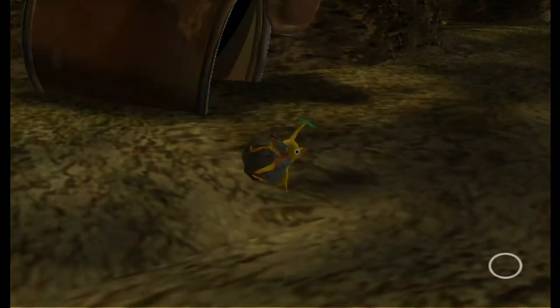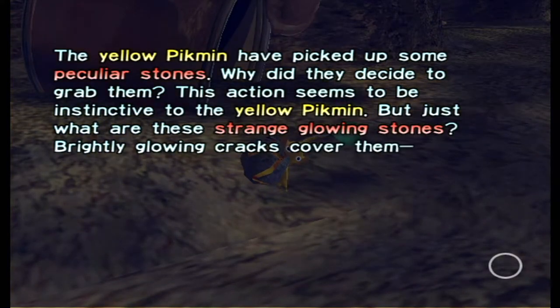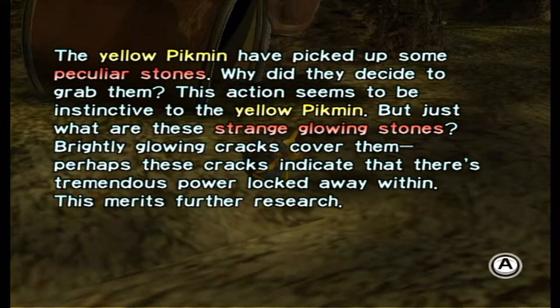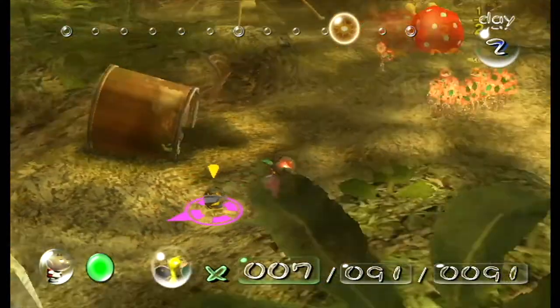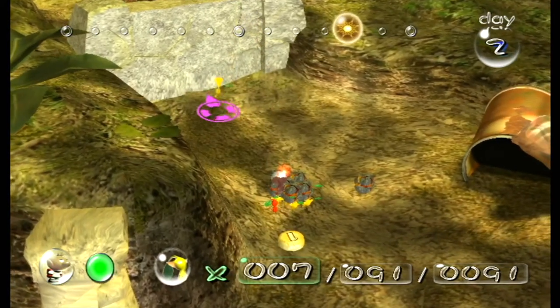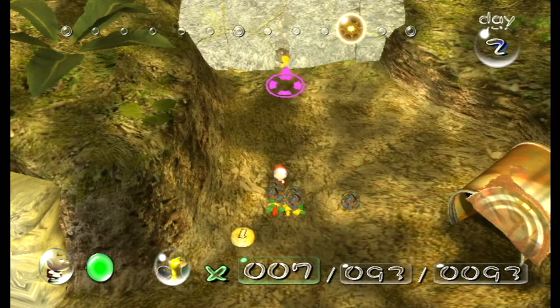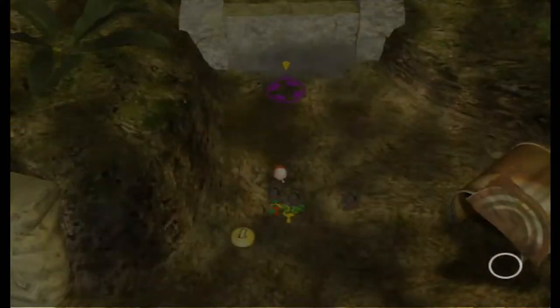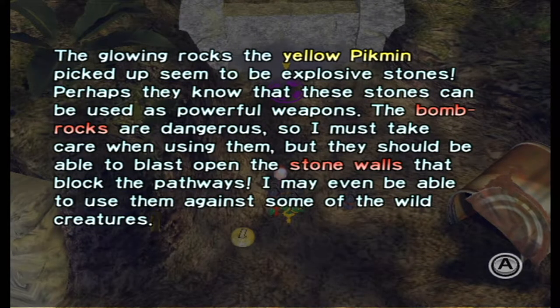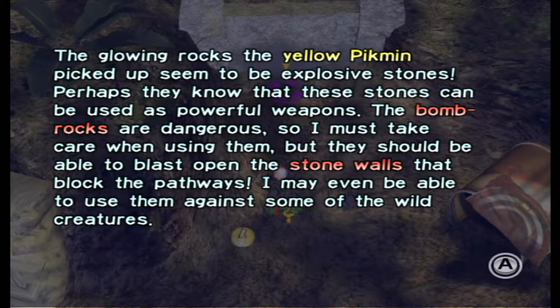The yellow Pikmin have picked up some peculiar stones. This action seems to be instinctive to the yellow Pikmin. These take three bombs to explode. The advantage with this version of the game is the Pikmin will run away from explosive bomb rocks a lot more often. On the GameCube version they were so easy to blow up - they would literally stand next to a bomb rock and look at it. This time they have slightly more survival skills.